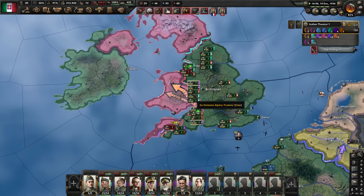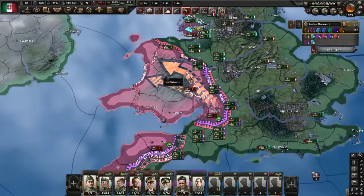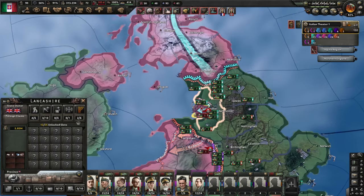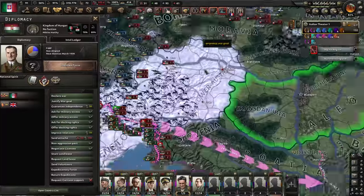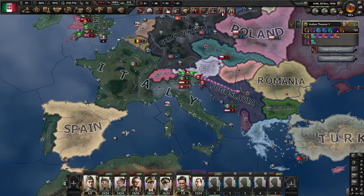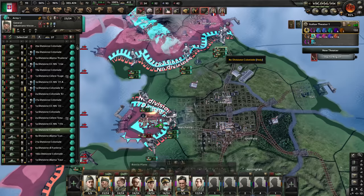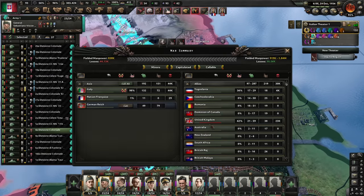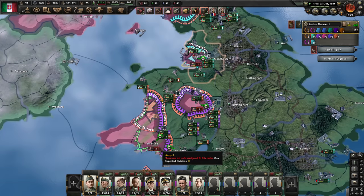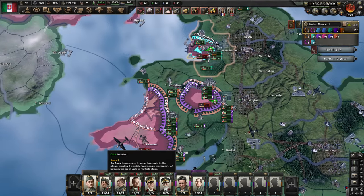Should I stop the advance on Britain just to make sure we get more countries into this war? I probably should yes. We've got Bristol — 80% towards capitulation. I think I can wait until I can take Liverpool. Justification on Hungary is complete — declare war, do not call allies. They should join the allies now. We do need Greece and Spain, but Spain doesn't have a civil war. Maybe I should leave Liverpool alone and just take Newcastle instead. 88% towards capitulation and Liverpool is 30 victory points.